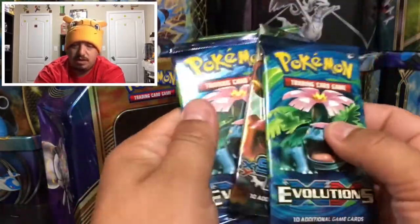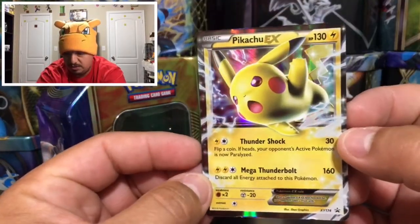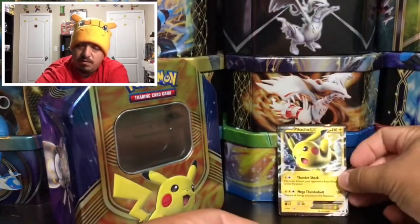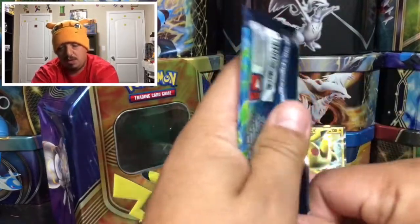Alright, we have two evolutions packs — Steam Siege and a Fates Collide. We're going to start with Evolutions. There is a Pikachu EX promo card, very cool, and it looks like it's not damaged. This court card we're going to give away randomly throughout the video.